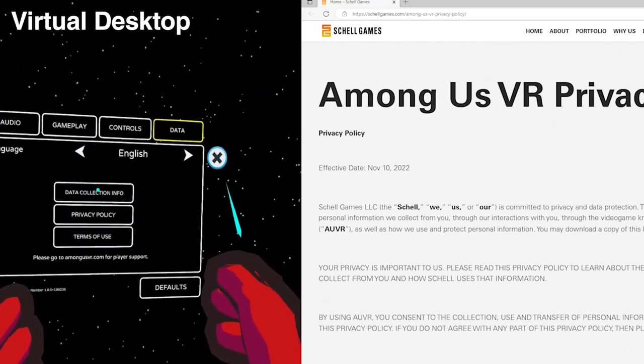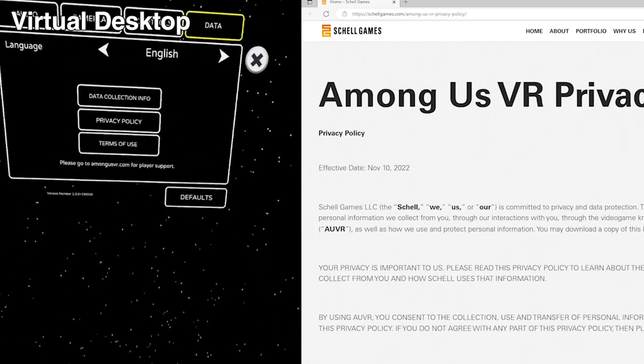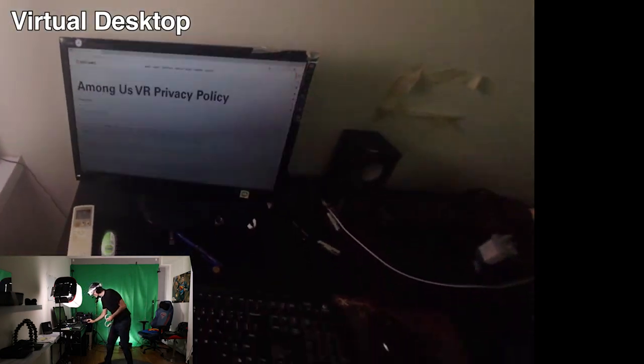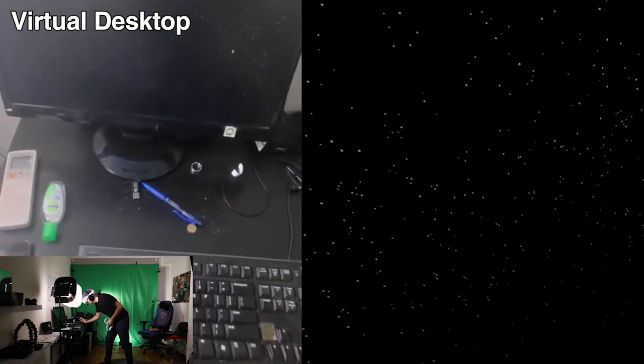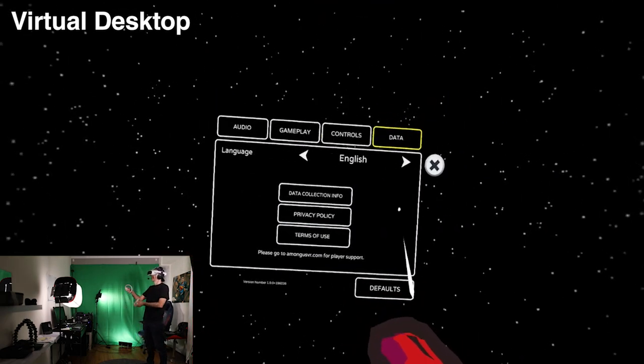When you click on one of those data tab options while streaming to PC VR, it opens a tab on your computer, which means you lose all controls inside the game. You might wonder what's going on — all you have to do is go back to your computer, close the window, make sure the Among Us window is in focus, and then you'll be able to navigate inside the game again.